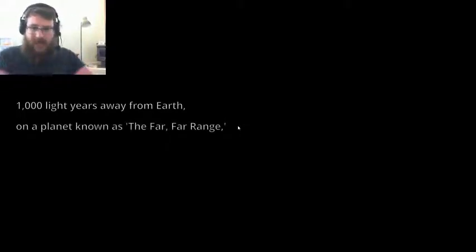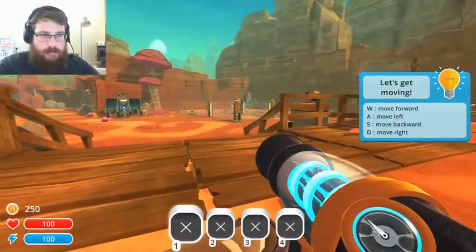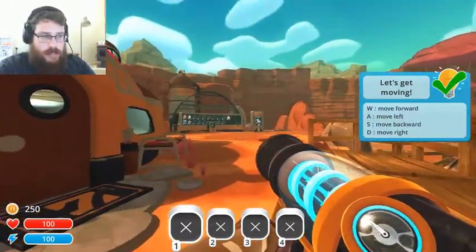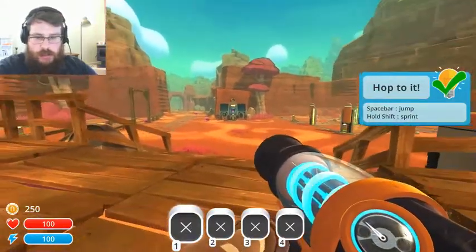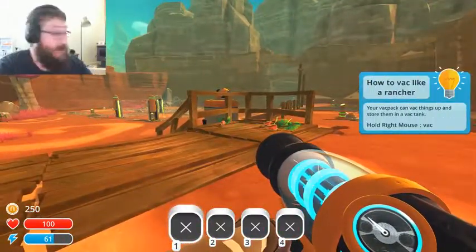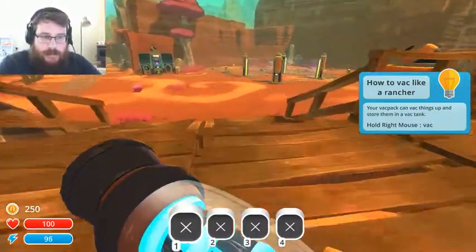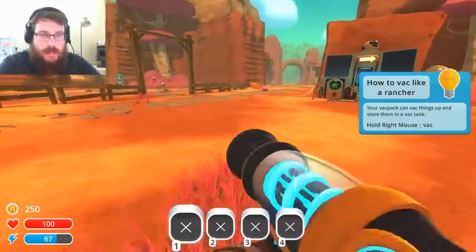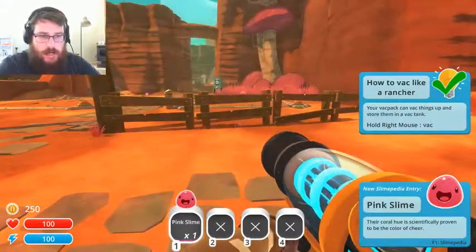I'm in the most uncomfortable chair you have ever laid eyes on. A thousand light years away from Earth on a planet known as the far far range, Beatrix LeBeau begins her first day as a slime rancher. Oh, here I am. WASD to move, mouse to point around, spacebar to jump, shift to sprint. This is like the worst little nook I'm in right now — I'm in my lounge room and this is literally the only place I can set it up. Oh! Get in my tube, you pink ball!